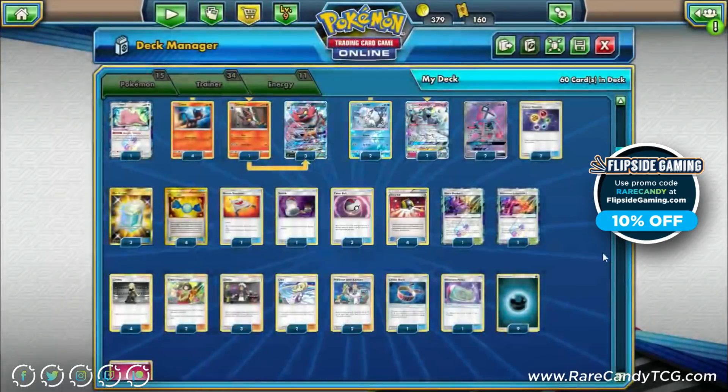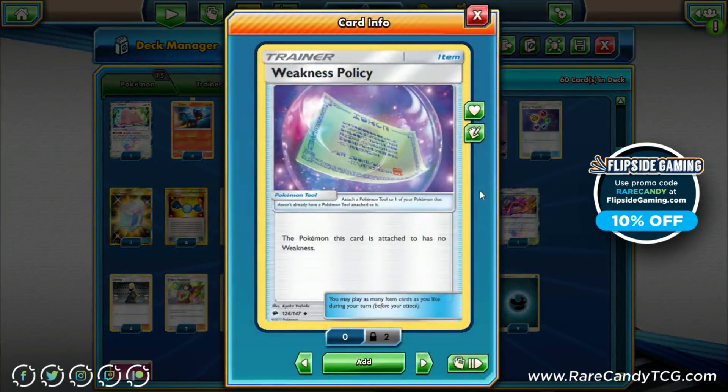Since we're not playing multiple Choice Bands, we're also running one Weakness Policy. It remains to be seen how popular Buzzwole and Lycanroc GX will be in the new format, but this eliminates our weakness and makes sure Incineroar can't get knocked out as easily by Buzzwole or Lycanroc GX. It's also useful for Ninetales against metal Pokémon like Solgaleo GX. This is a flexible spot — once Team Up is legal for tournament play, you'll have a better sense of whether to cut it.